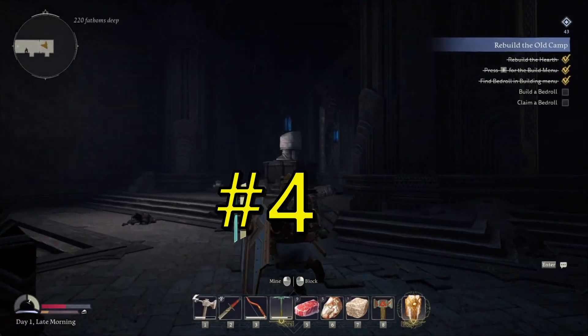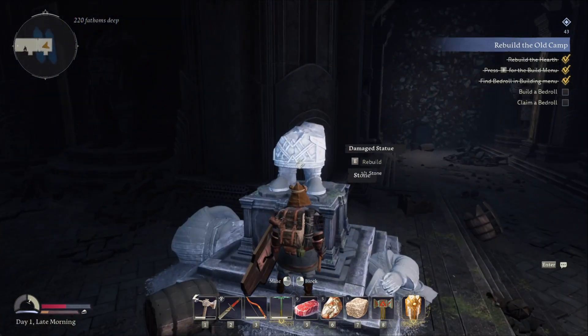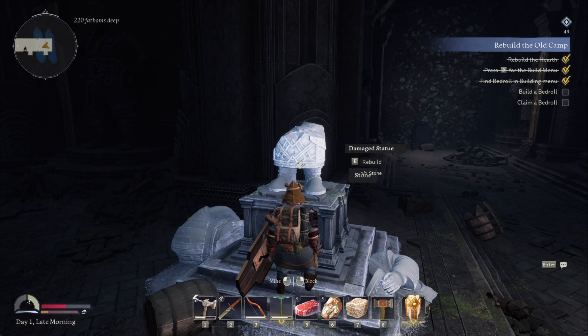Tip number 4 is repair all the statues you find in the game. These statues will give you your major crafting recipes for better weapons and armor throughout your entire playthrough. You'll find these statues scattered everywhere throughout Moria.